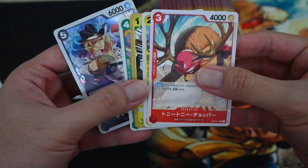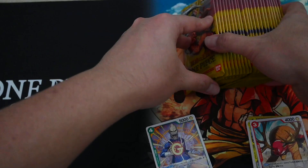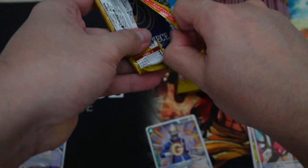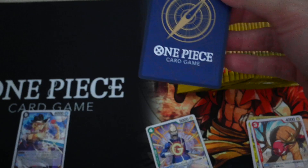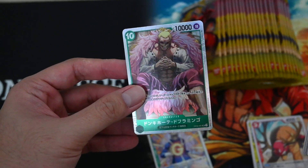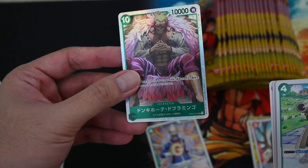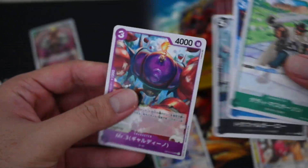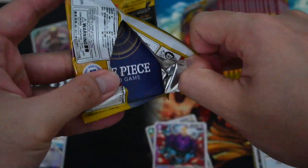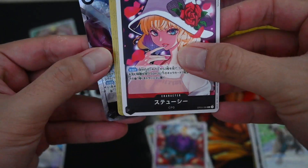This is Cavendish. OP04 has only 6 meters, and two of which are ladies. The first SR is a Doflamingo, which is quite a sought-after SR in this set, although it's a 10 cost character.